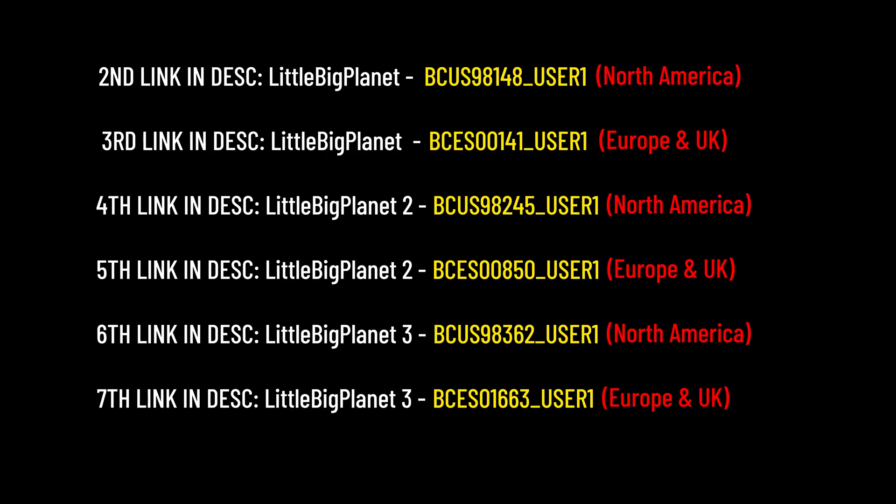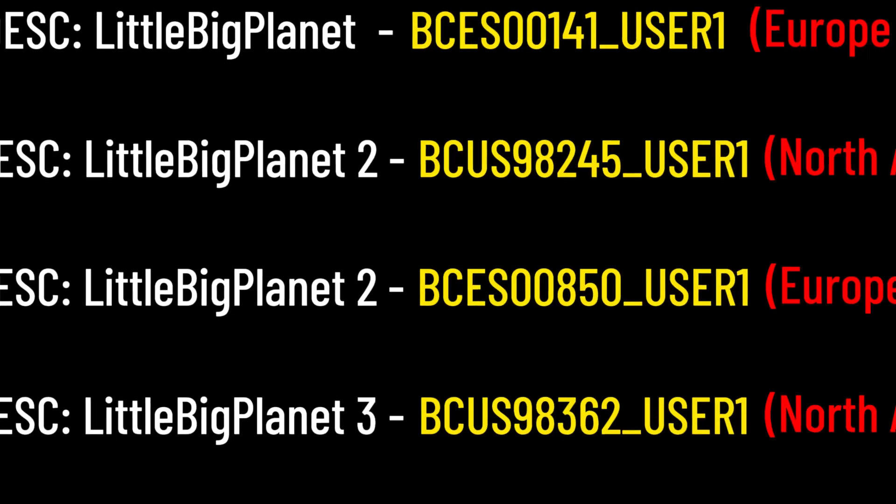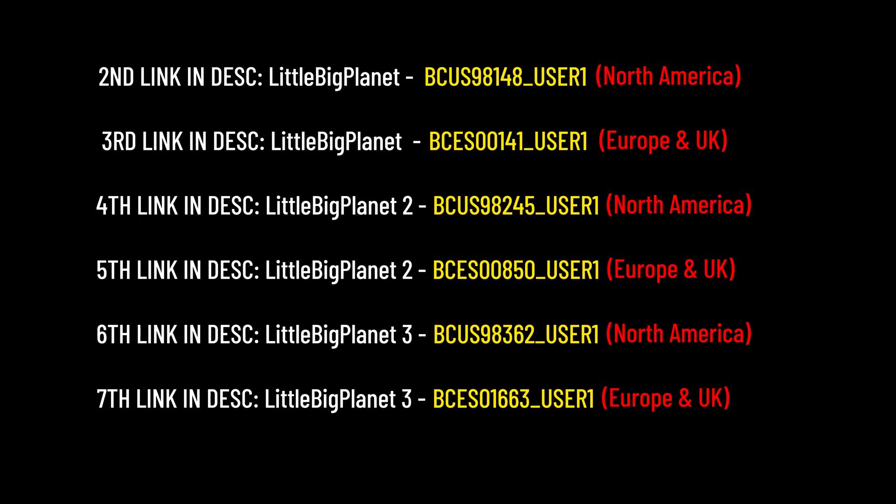Step 2. After you've figured out your serial number, pause the screen and choose the link with the matching serial number, and download both files. The serial numbers are highlighted and colored yellow.